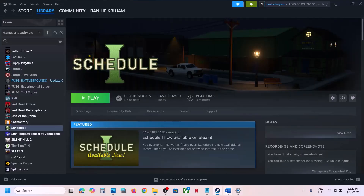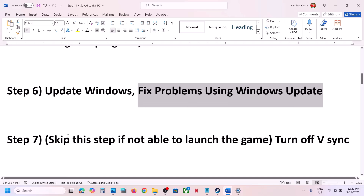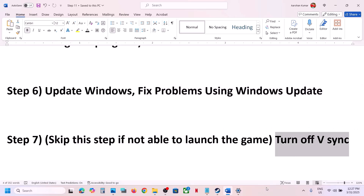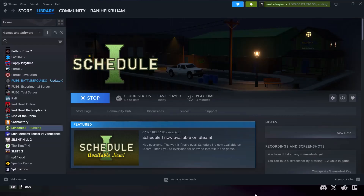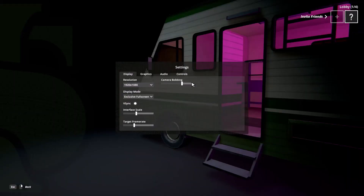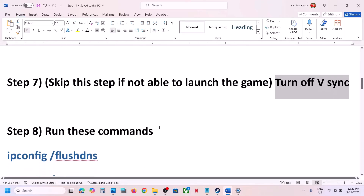If you haven't already, you can also try turning off vSync from within the game settings. Launch the game, go to settings, uncheck vSync, apply settings, confirm, and then check.